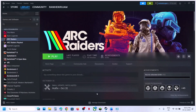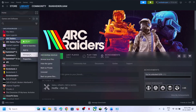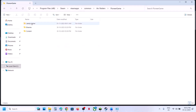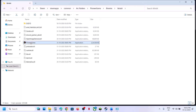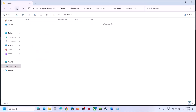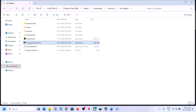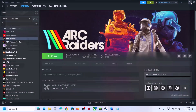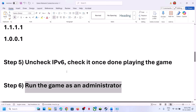Next, run the game as an administrator. Right-click the game in Steam, select Manage, then Browse Local Files. Go to the game installation folder, open the Binaries/Win64 folder, right-click the game executable, and click 'Run as administrator.' You can also right-click the start protected game exe and run it as administrator.